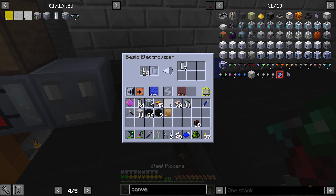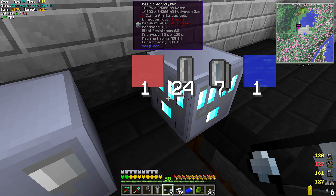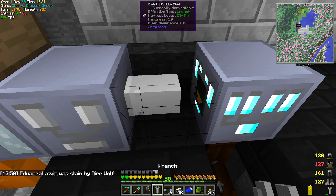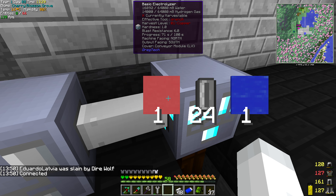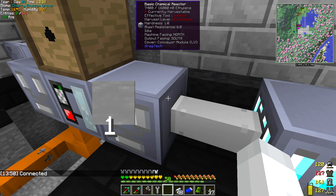Let's see how we're going to do this. We're going to do a pipe here, right there, here, there, here again, and then we'll do the same thing we did before. Then we'll shift click here — allow input, shift click here — allow input. You have to have nothing in your hands.